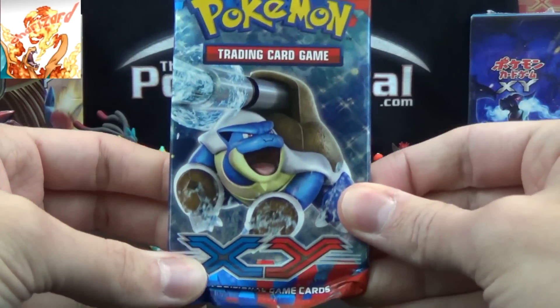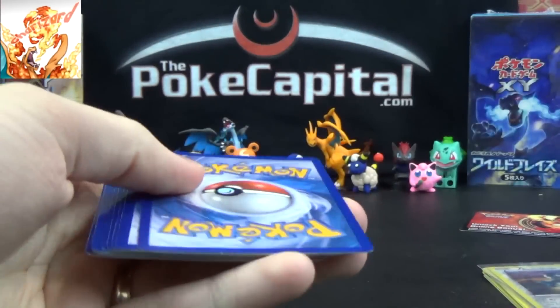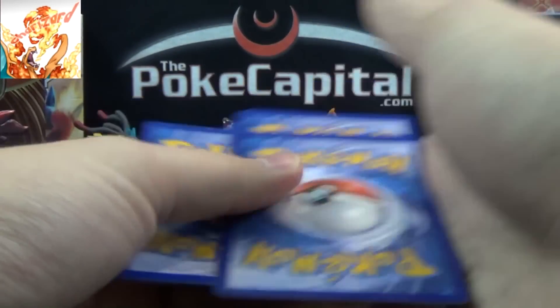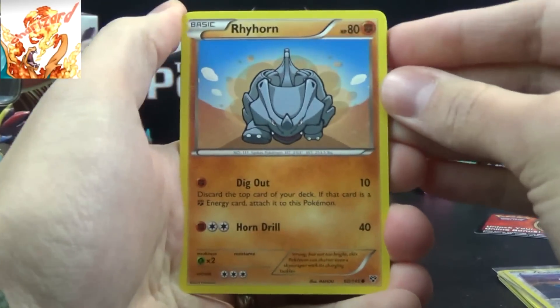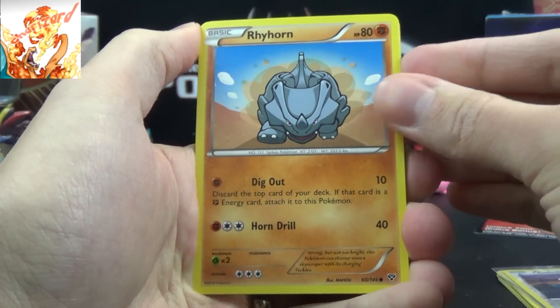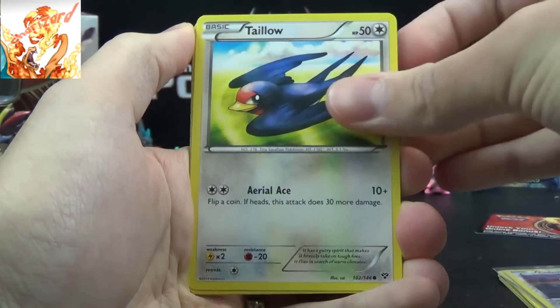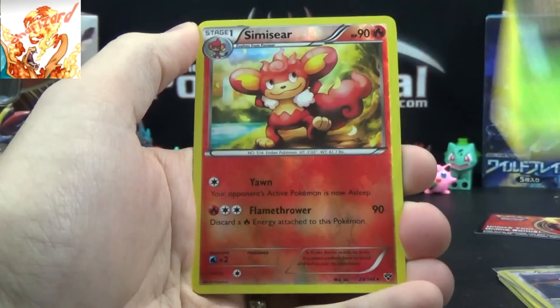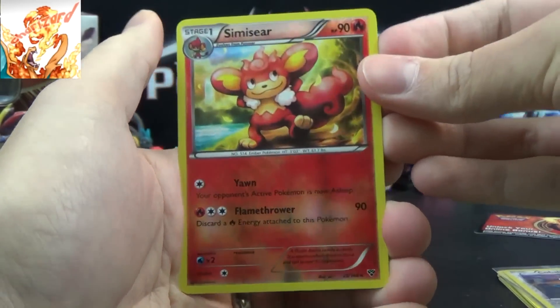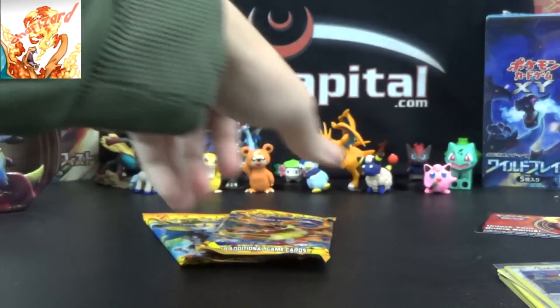Let's see what Mega Blastoise has for us in the XY base set pack. If we can find Muscle Band, that's better than some Hollow Rares. Slip on high, score us to see who wins — you know, if you only put points on shiny things or not. Rhyhorn, Panpour, Igglybuff, Fletchling, Talonflame, Spewpa, Doublade, Kakuna, Simiseer Reverse Rare — so there's a Rare Reverse — and a Simisage. So back-to-back Simi Rares.